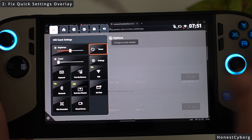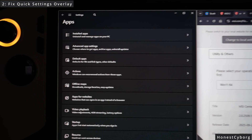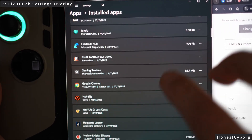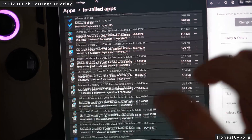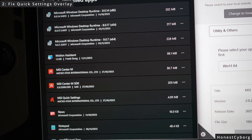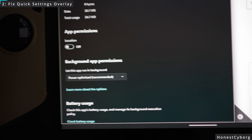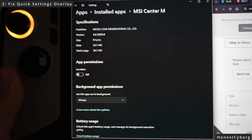There are a few other things you can do to maximize the efficiency of the quick settings overlay. Once you've reinstalled it, go to apps on the left, then click on installed apps. In here look for MSI Center M, scroll down to where it says MSI Center M and also MSI Quick Settings. Click the three dots on each, go to advanced options, and as you can see it says 'let this app run in the background' with power optimized selected. Change this to always so it becomes more responsive.